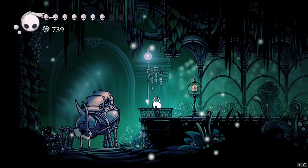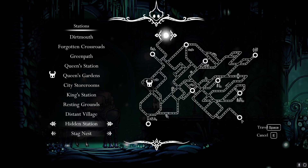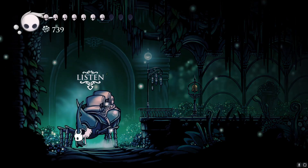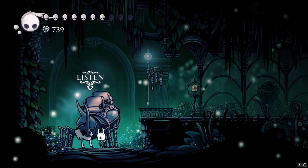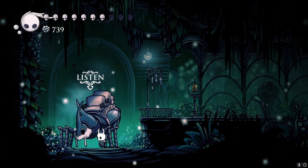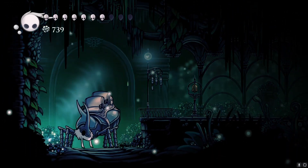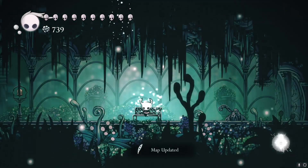After you discover all of the stations, the stag reveals to you a stag nest — that's where he was born and where all the stags were born. We can go to the stag nest now, which is at the top of the world. It's a little story with him — all the characters have development. If we keep talking to him after each new station, his memories come back, and by discovering every station he can now remember where he was born and take us there.